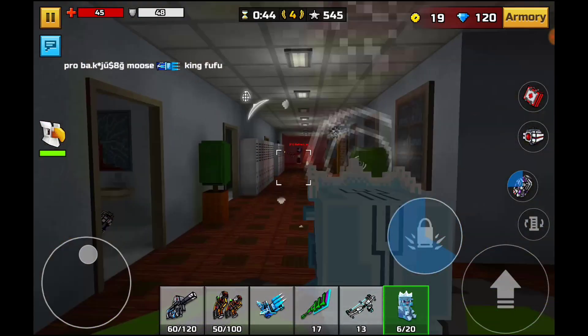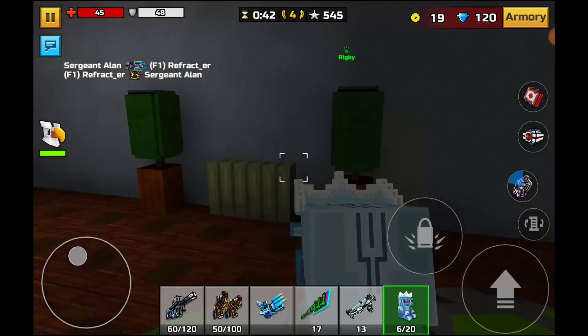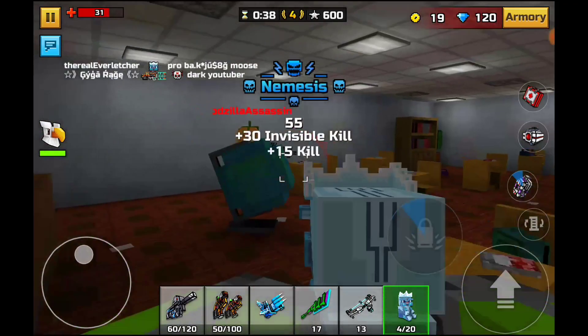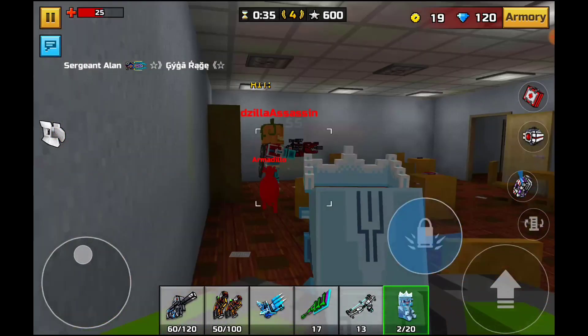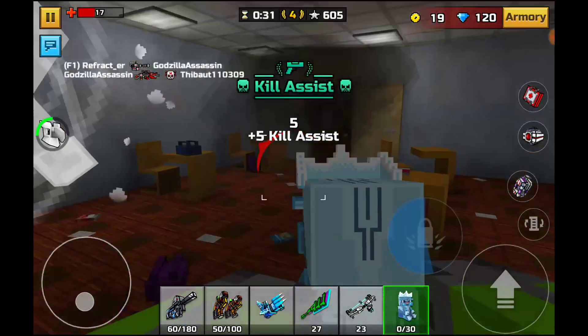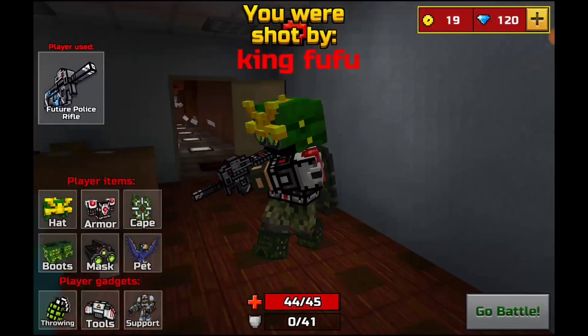We've got about 40 seconds left. Got an invisible kill — let's see if we can get one more. I'm going to wrap it up at 30 seconds. Let's see if we can kill the Assassin — no we cannot. Got another kill assist.